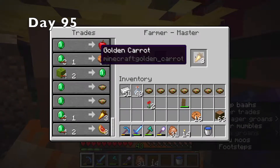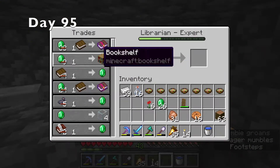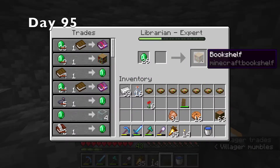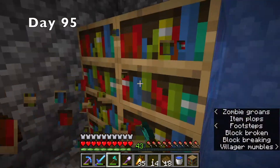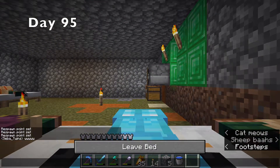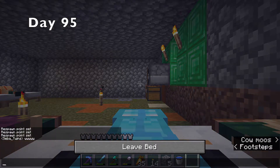The librarian was finally done curing and he would sell me a bookshelf for an emerald and give me an emerald for a book. This meant that I could buy bookshelves, mine them, take the books, and sell them back to him for a profit. Satisfied with my fraudulent business ideologies, I slept well that night.